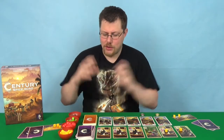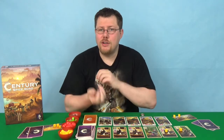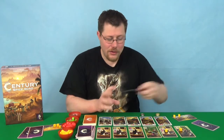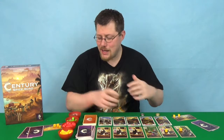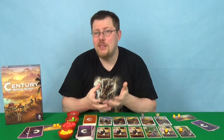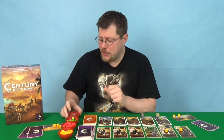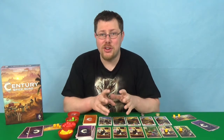Moving on to components — this game is incredibly overproduced. You have metal coins that you're not even actually using as coins; they're literally just points tokens that you get a few of each game. The cards themselves are lovely large tarot cards, very good quality. You've got these plastic bowls which are a nice touch, and it's especially nice that they fit and store neatly in the box, so you can quickly set up and take down the game. But you don't actually need them — that's the problem with the metal coins and the bowls: they're just adding to the cost.